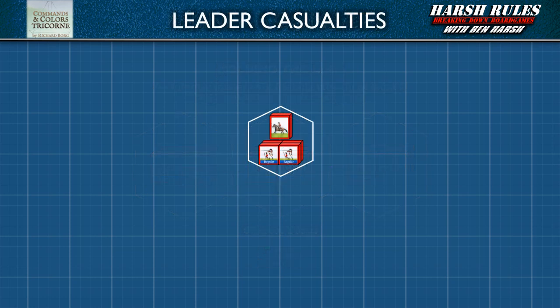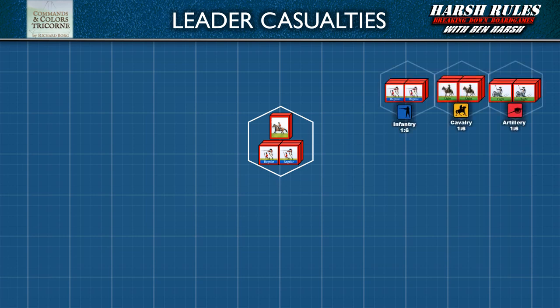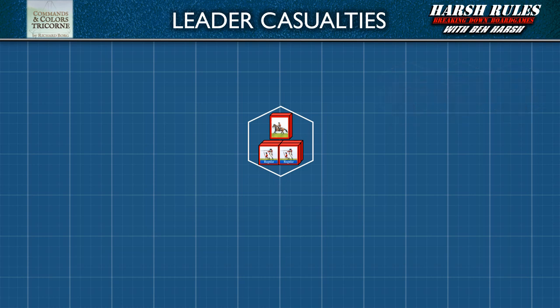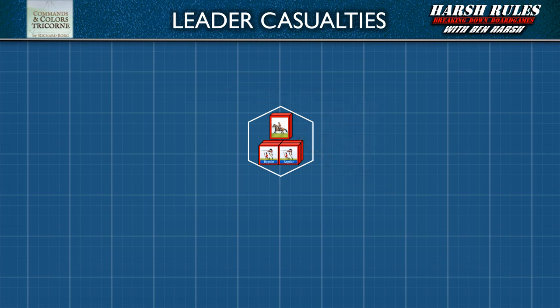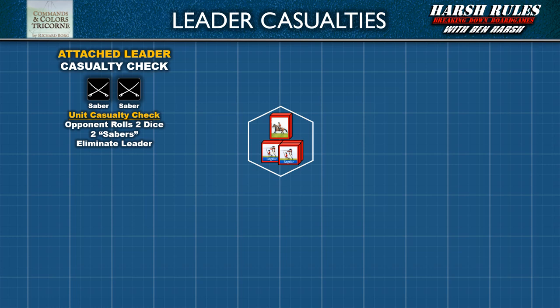Now, let's discuss how leaders can become casualties. In Tricorn, every unit type has its own face on the die. If a player rolls a die and the result matches the type of unit they're attacking, they score a hit. However, leaders do not have a unique symbol on the die. The answer to how you hit and eliminate leaders depends on whether the leader is attached to a unit or alone. Whenever a leader is attached to a unit and the unit loses one or more blocks without being eliminated, there is a chance the leader may also be hit. Once the unit attack is resolved and their blocks are removed, a leader casualty check is made. The attacker then rolls two battle dice; if the attacking player rolls two saber die results, then the attached leader is eliminated.